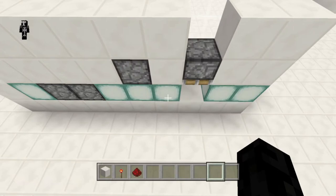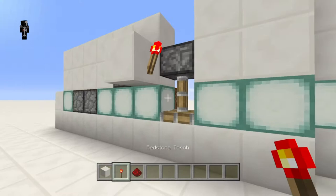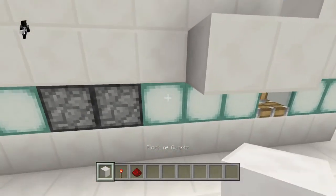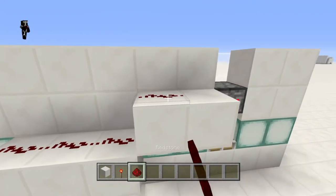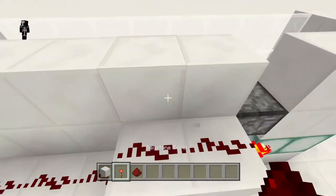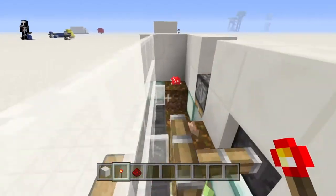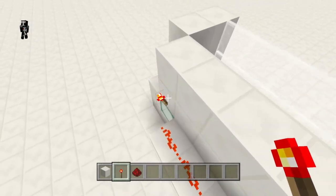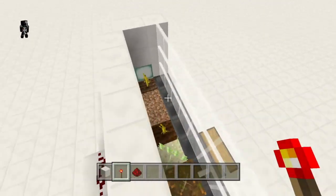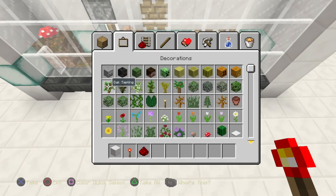The next thing we have to do is the redstone. First, place a block with a torch on it, keeping the piston near the mushrooms always on — the piston facing down should be kept on by a torch. For the rest, place a block with redstone on top directly next to each piston, so that when the line is powered, they get powered. The key requirement is: when the redstone line is powered, the piston near the mushrooms turns off and the rest of the pistons turn on. You can set it up however you like as long as that's achieved.